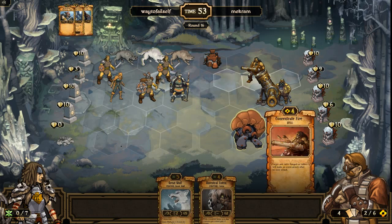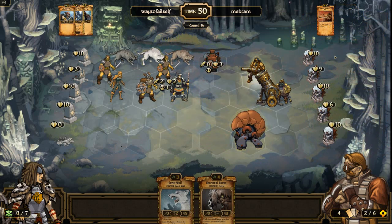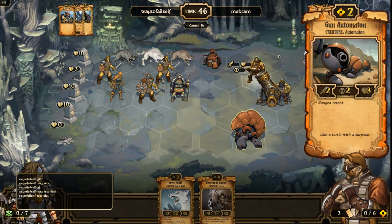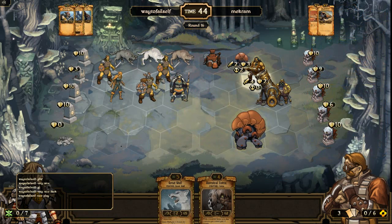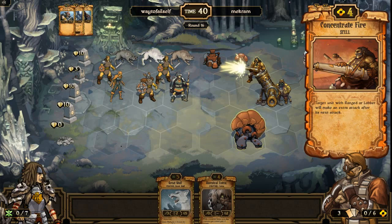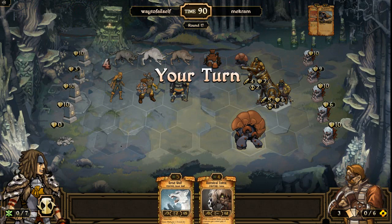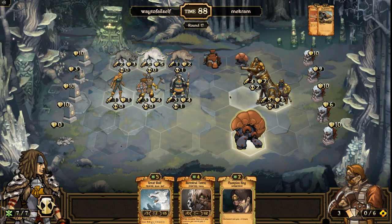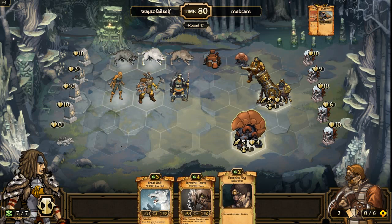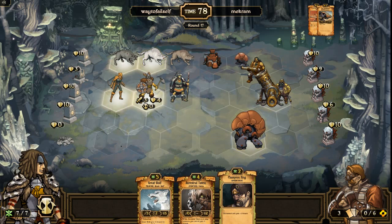This has been a good match. I don't mind losing this. Concentrate Fire — nice play, that is a great card for this situation. He's throwing a Cannon Automaton up there. Concentrate Fire, for those who don't know, gets to make an extra attack — good stuff. Five mana — I'm not going to be able to do enough damage to stop that from lobbing once unless I put the Championship Ring on this guy, which I think I'm going to do.